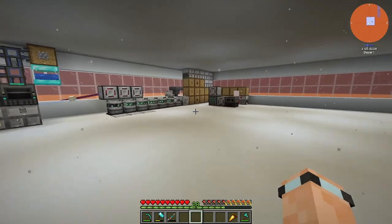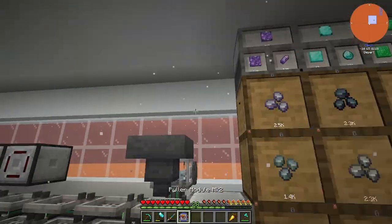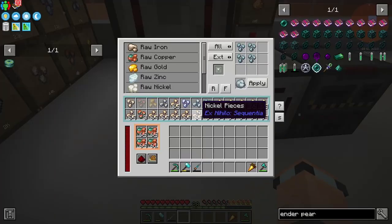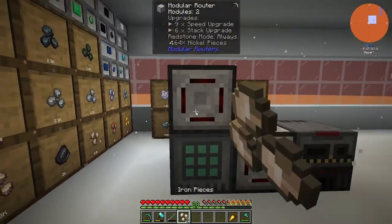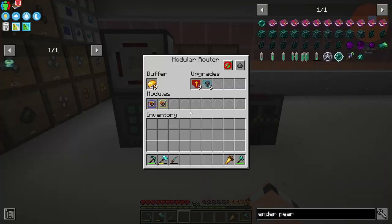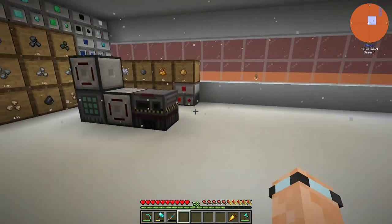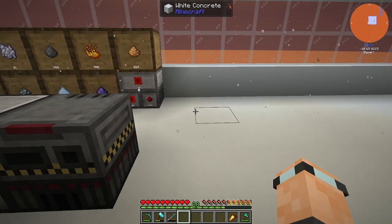I think we might make our way over to that structure over here. What I've got right here is a modular router with a puller upgrade, and the puller upgrade has got these ore pieces in there — it's just pulling straight out of the storage controller because it can do that, it can just pull out the ones that you need. That's filling into here. I would love to set a priority on this to do the iron first but it doesn't seem to want to do it, which is fine. This is just pulling out from the output slot and sending into the advanced mounting factory — this is actually a second one, I made another one over there.